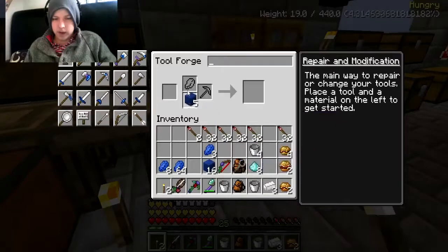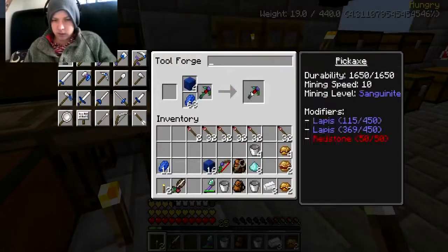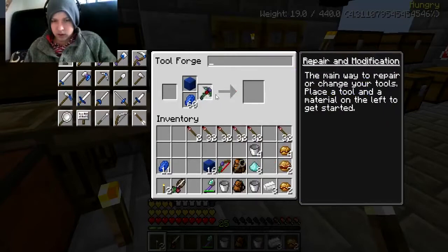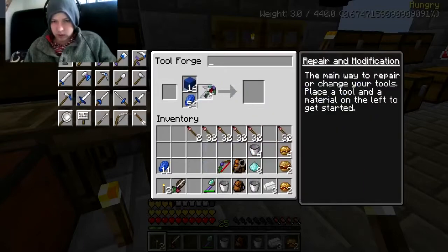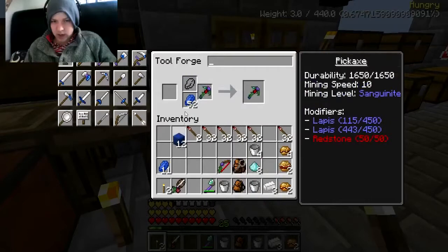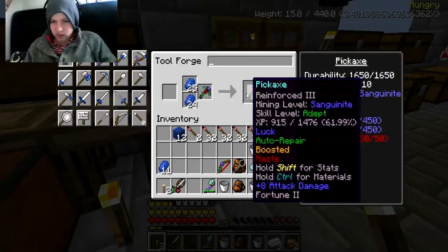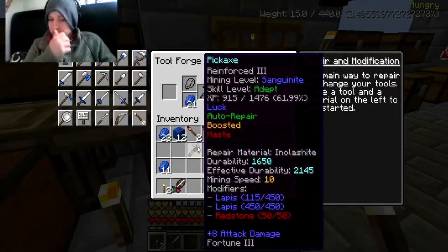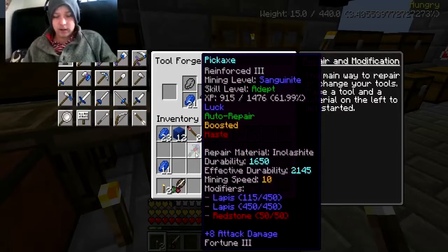Should be fine either way. All right, this is going to take me up. Oh, this is doing - but it's going up. Yeah look at that - three, five, seven, nine... 50. This should give me lapis level three which is Fortune Three - yes boys! We've got that redstone haste, we've got the auto-repair, and we got Fortune Three - so that's good.